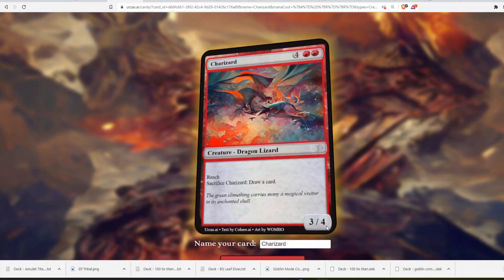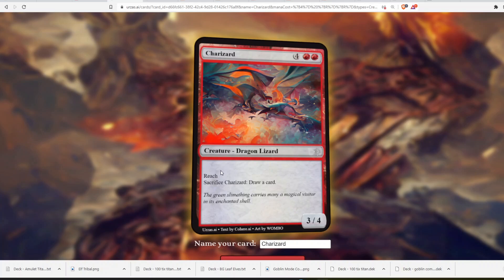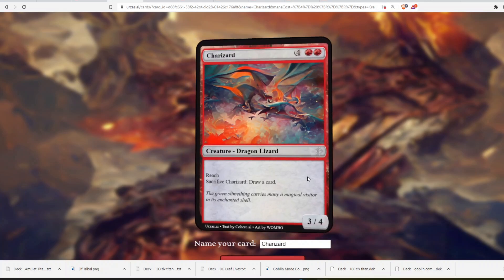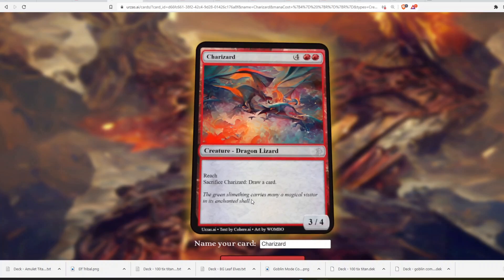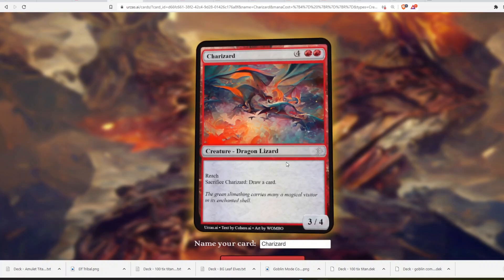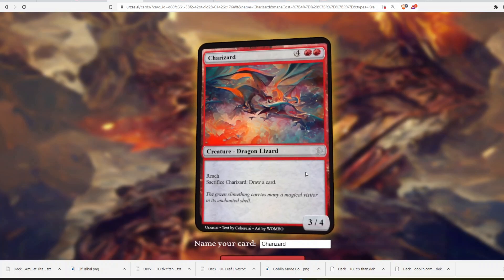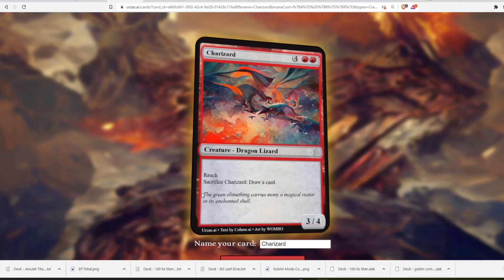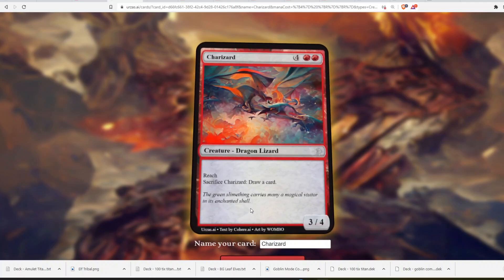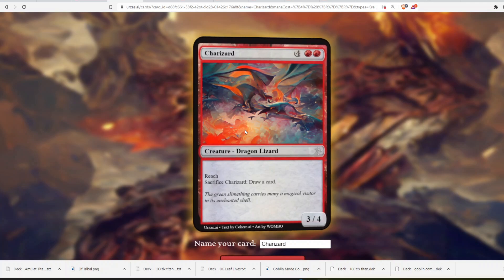4 red red — Charizard is a 3/4 with reach. I'm surprised it doesn't have flying because it's a dragon; it has reach instead. And then it says: sacrifice Charizard, draw a card. Obviously this card's not very good — very over-costed for the power/toughness and the effect — but it's a really interesting design. You never really see a Dragon with Reach because they all have flying, and the idea of sacrificing the Dragon to draw a card could be interesting if it was on a bigger, better body, but right now it's just a mediocre card.